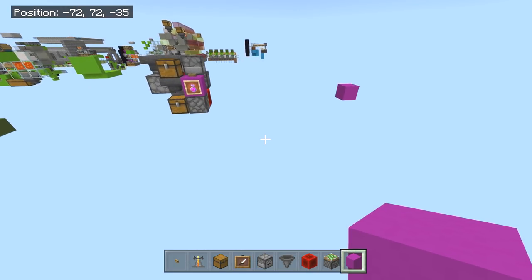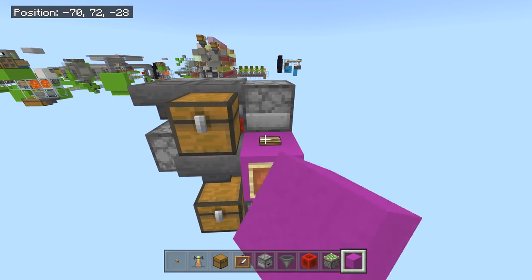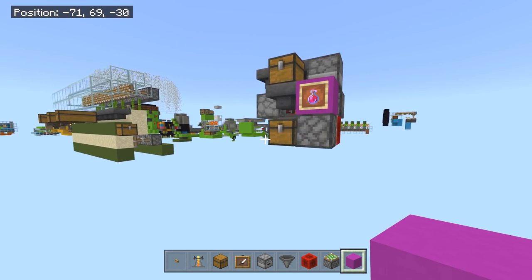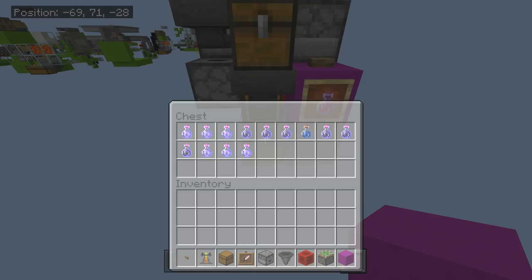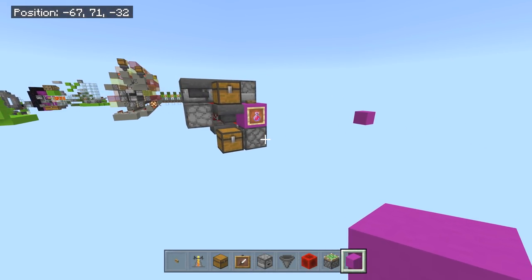Today we have this super awesome, super cool tiny potion maker automatic style. It can make four-ingredient potions very simply and easily — they all go right through here, done, done, and done.